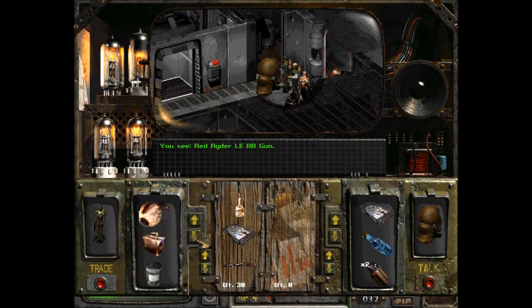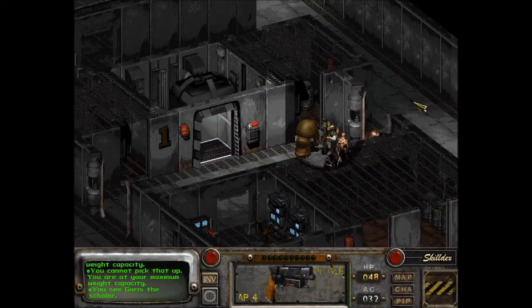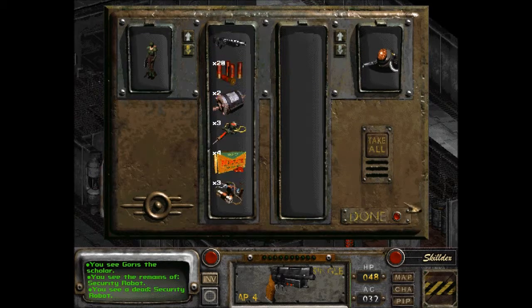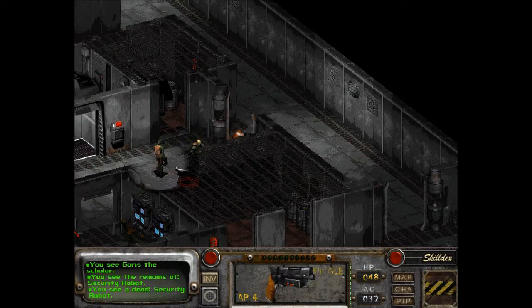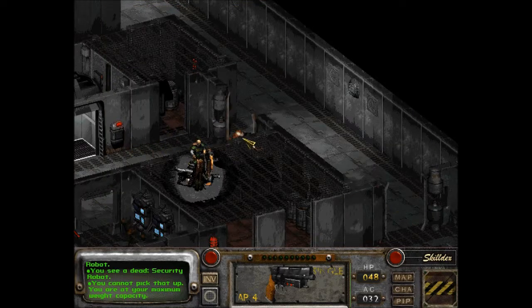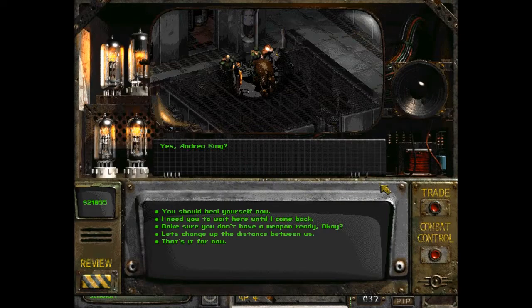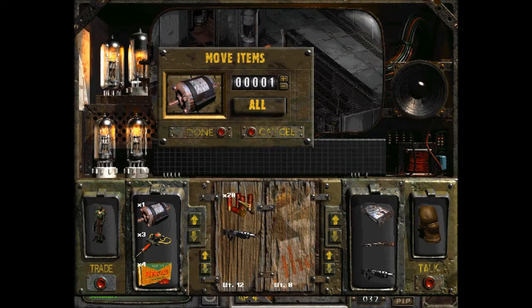I can't believe those repair things came out — I thought they were going to attack us. There's another one here. I don't know if I can sell these things for anything. Where's Goris? Before they come back. Assuming I only need one.